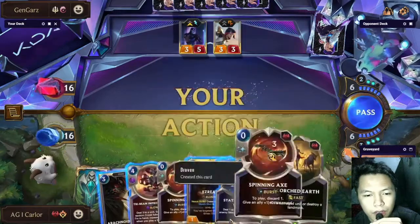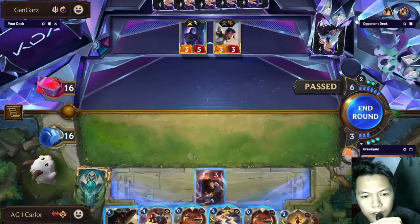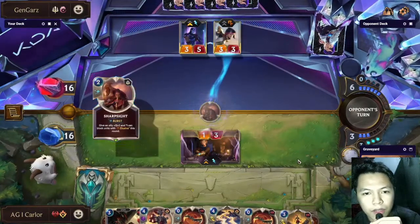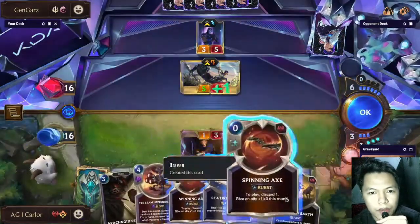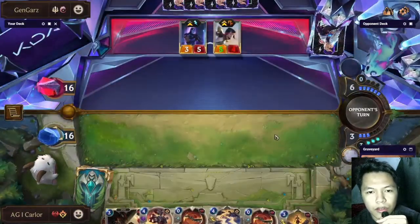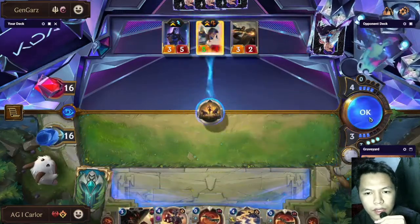Even if he Sharp Sights this, Fiora can die with Scorched Earth because we are sure the opponent has no Deny and no Nopeify. So even if he Barriers that Fiora it will still die to Scorched Earth.